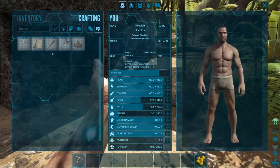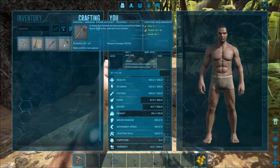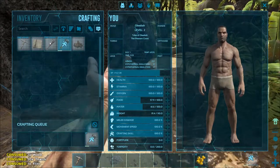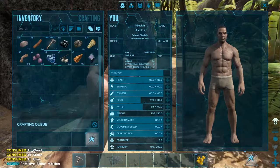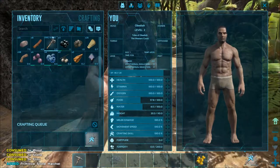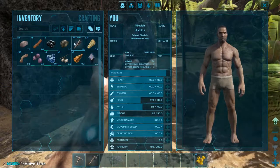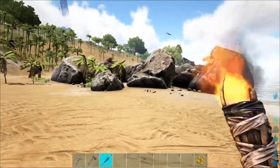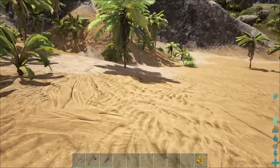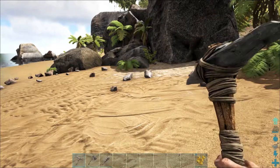Let's go back into the crafting menu and build a hatchet, because a hatchet is definitely nice. We'll also go ahead and build a torch. We don't have enough for a campfire right now, so let those things craft up and we'll throw them on our hotbar. The pick and the hatchet are both gathering tools, and the torch gives you light and a little warmth. It does get pretty dark at night, but I'll show you tricks for that when the time comes.